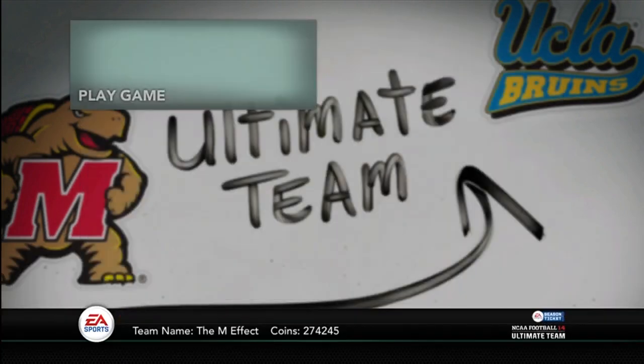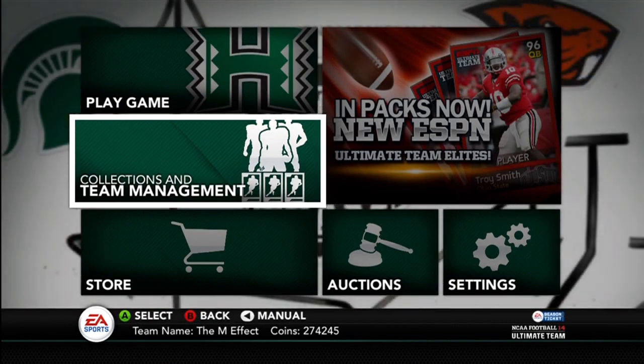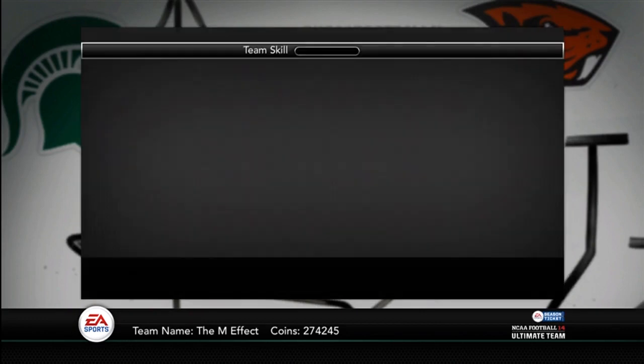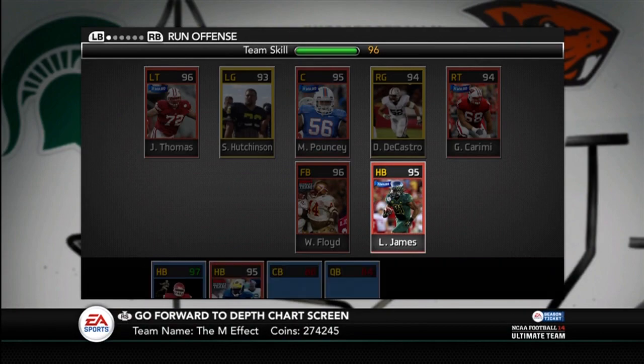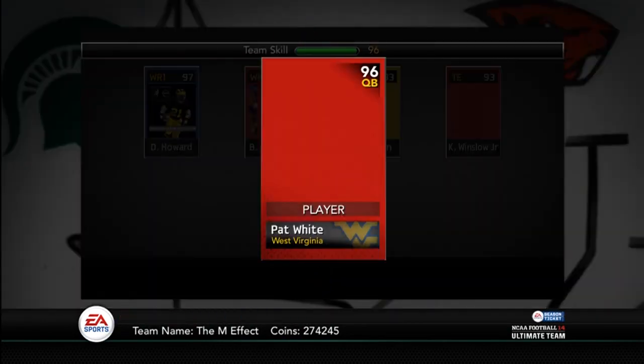I also have a collection coming up later today, hopefully. Maybe I'll just include the Texas collection with that. I made two additions to my team. I kind of went away from the M effect — probably changing my name back to the Heartbreakers. But I picked up LaMichael James and Pat White.